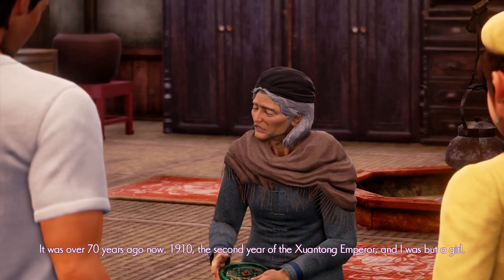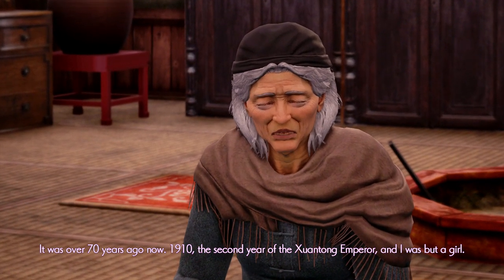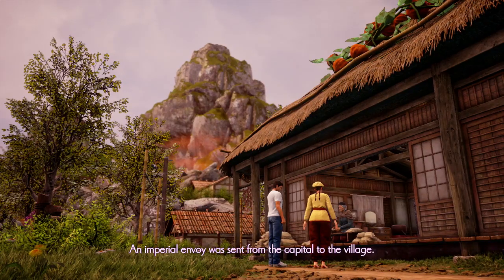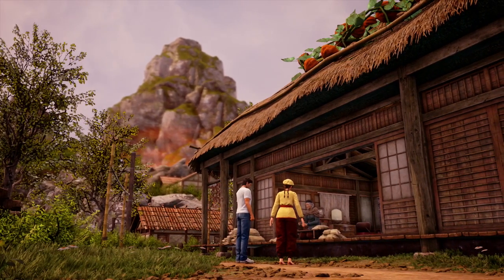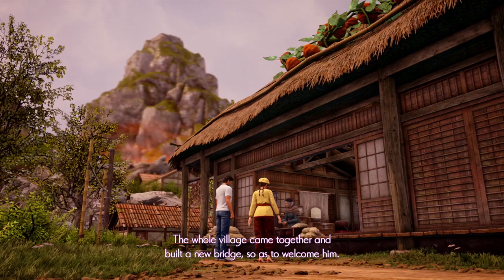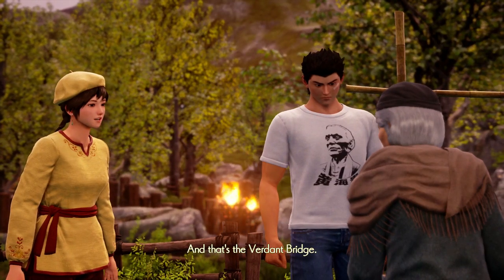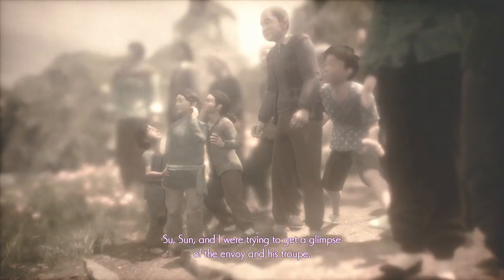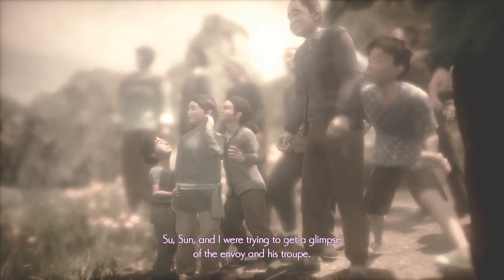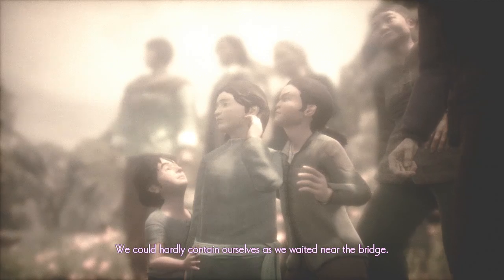Elder Yeh begins her story. 'It was over 70 years ago now — 1910, the second year of the Shren Tong Emperor — and I was but a girl. An Imperial envoy was sent from the capital to the village. The whole village came together and built a new bridge to welcome him. That's the Verdant Bridge. It was a hot summer afternoon. Sue Swan and I were trying to get a glimpse of the envoy and his troop — we could hardly contain ourselves as we waited near the bridge.'